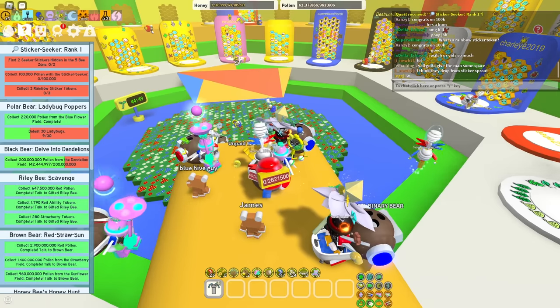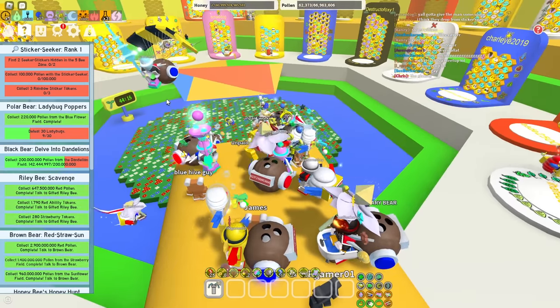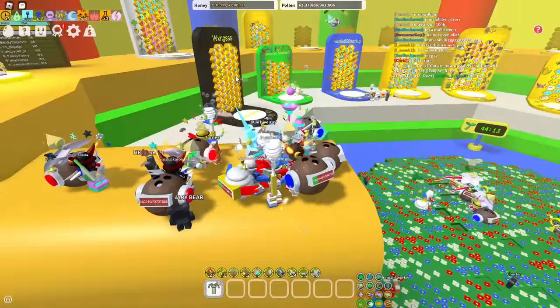They drop from the sticker sprout. All right, I have no idea where you get the rainbow stickers from, but we're going to try and complete this quest.